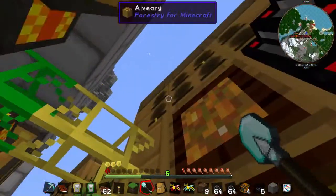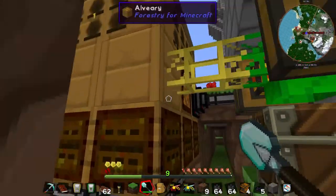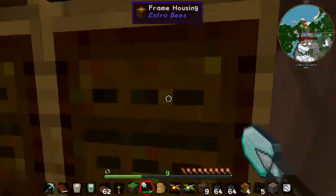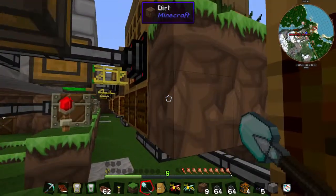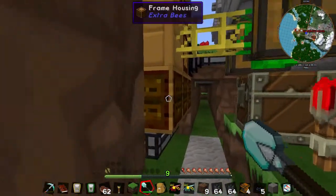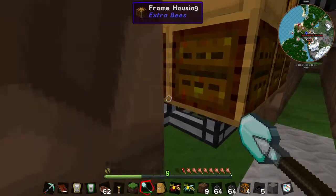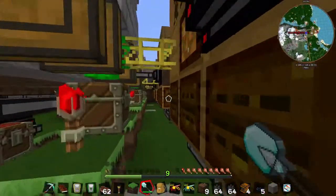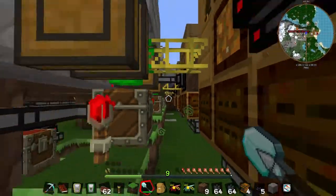In here we have basically a ton of alvearies and we've got some lighting blocks here. There are nine frame housings underneath the alveary. I know the efficiency drops off after about five frame housings but I put them in anyway. They're all getting fed by this pipe.